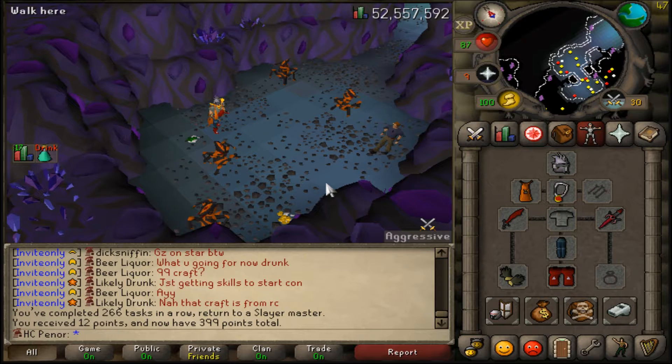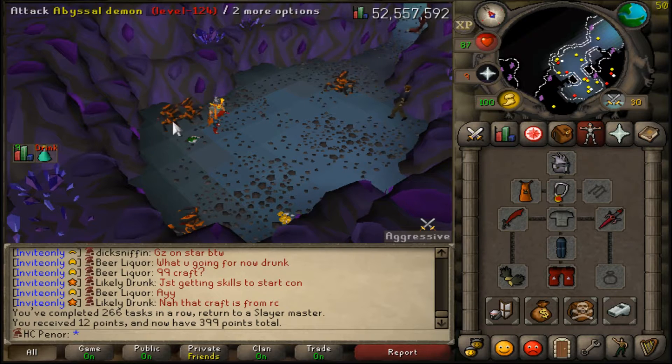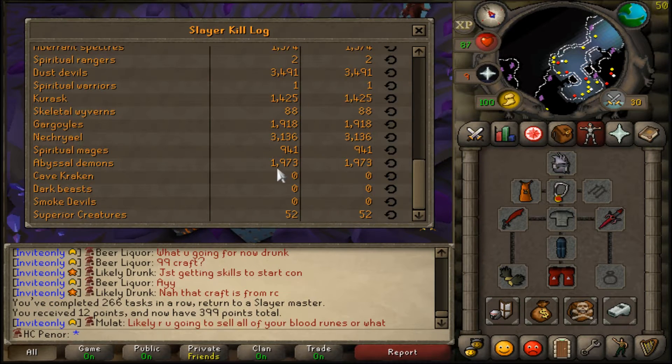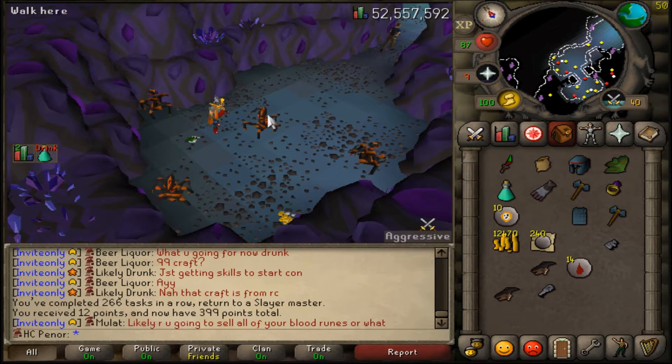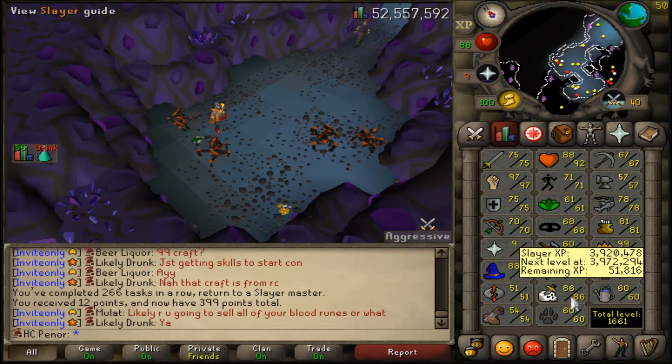Just to update you on the abyssal whip grind: I've completed yet another task and I'm now 1,973 kills dry — almost four times the drop rate — still no whip. It looks like I'll be getting 87 slayer before I get a whip, and I'll probably be going dry for a trident until 99 slayer as well. Looking forward to that.